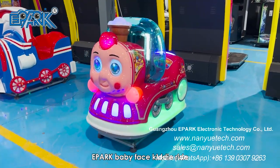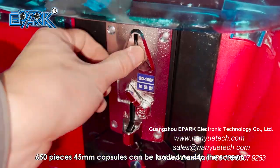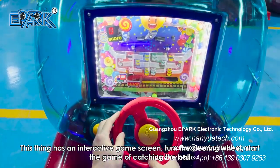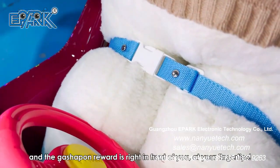E-Park Babyface Kitty Ride. 650 pieces of 45mm capsules can be loaded next to the screen. This machine has an interactive game screen — turn the steering wheel to start the game of catching the ball. And the Gashapon reward is right in front of you, at your fingertips.